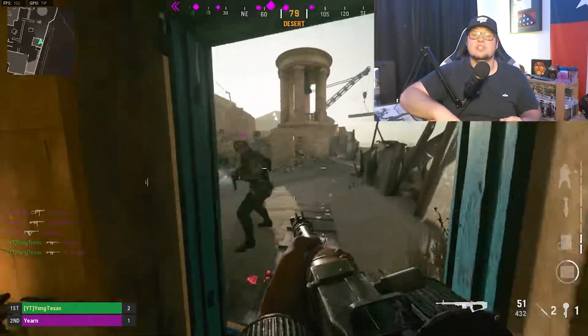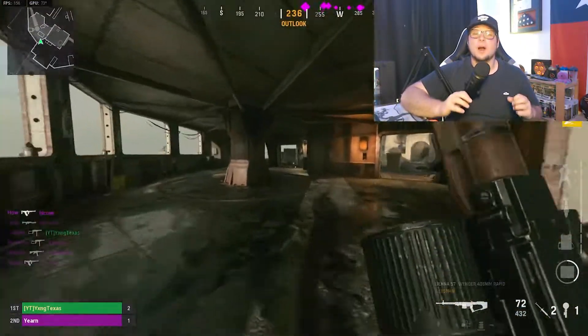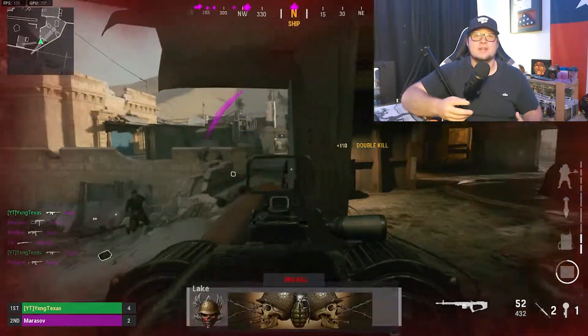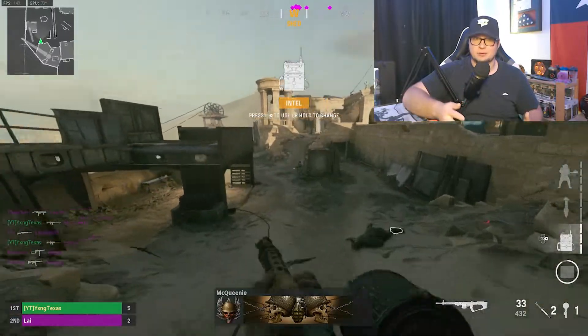The Liena 57 LMG is the newest weapon to come into Call of Duty Vanguard with an update yesterday. We first learned of the Liena before the start of season 5 through the season 5 roadmap, but we didn't know exactly when it was going to come, just that it was coming after the season 5 reloaded update.